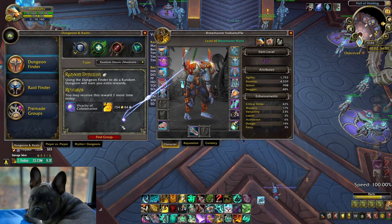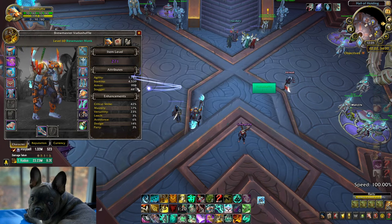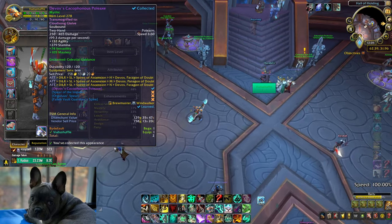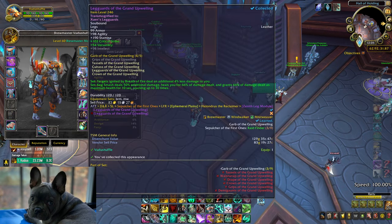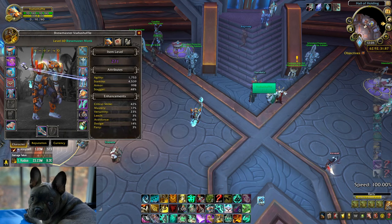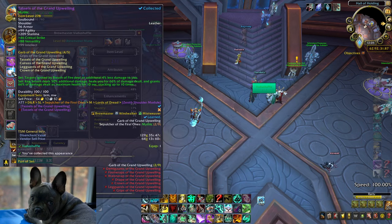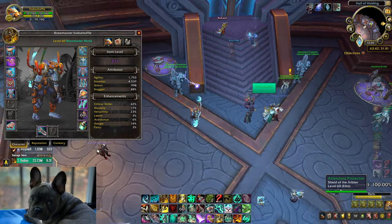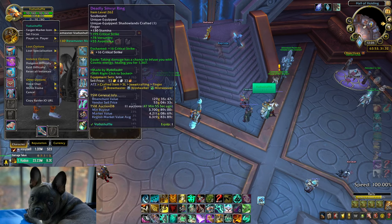I think we just got the IO for the monk. So a big scale, a crit weapon, pants — I think pants would overall be the way to go. Give me pants, or a crit weapon, or a 278 trinket.